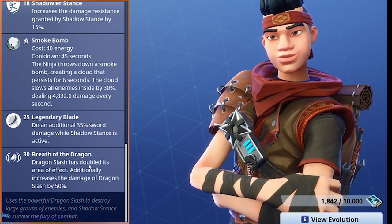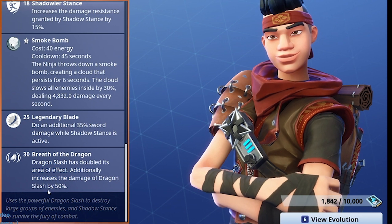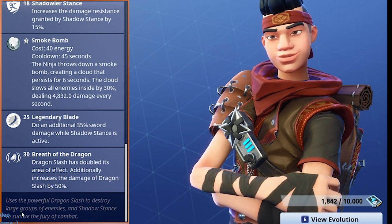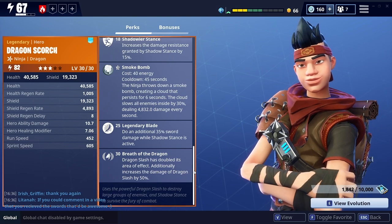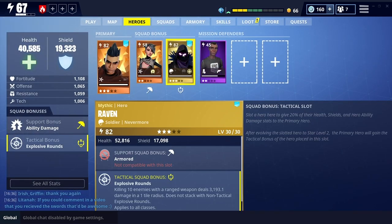Breath of the Dragon means Dragon Slash now has double its area of effect, and additionally increases the damage of Dragon Slash by 50. He uses the powerful Dragon Slash to destroy large groups of enemies and shadow stance to survive combat — good resistance, but also great for getting in and out of combat.